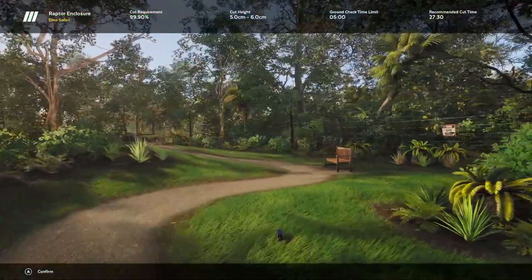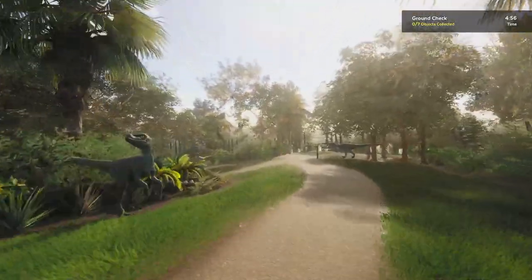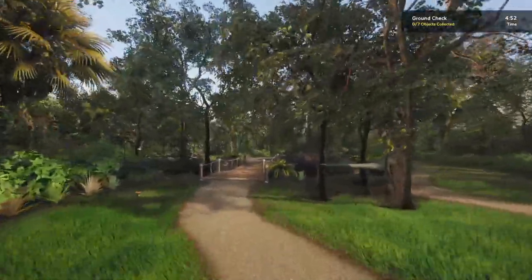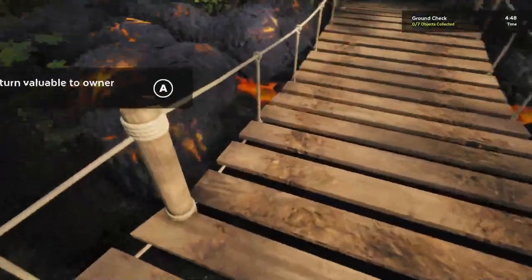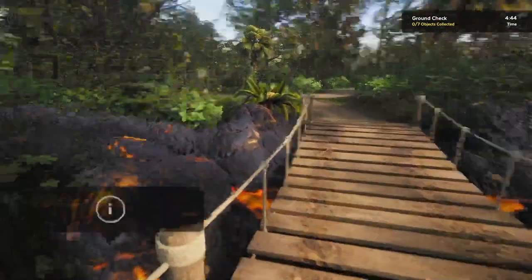This one was actually rather difficult to find on my first playthrough because it blends in very well. What you're going to do is come over here to this bridge, and on the left side there is a little claw that's sitting there — I did not notice it.